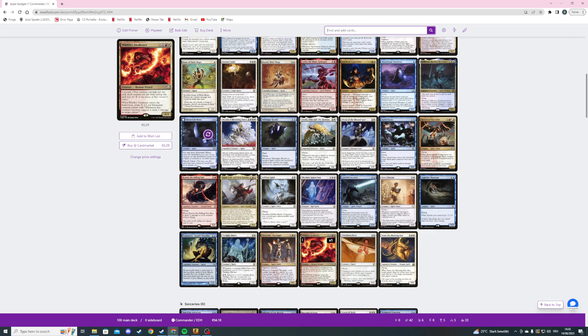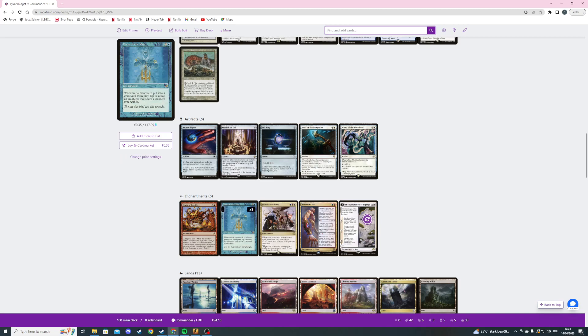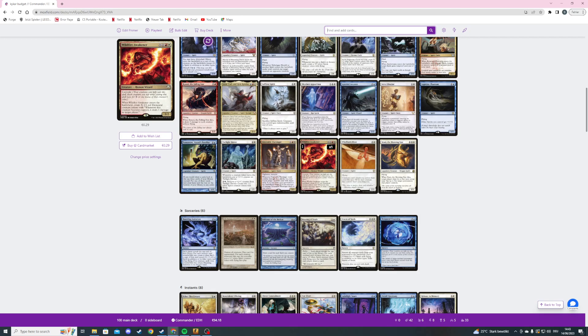The next card is Wildfire Awakener — three mana and X with convoke — we get a human wizard 3/2, and when it ETBs we create X 1/1 elemental creature tokens with 'whenever this creature becomes tapped, deal one damage to target player.' I just realized that since the tokens are not spirits I can't untap them with Faces of the Past, but I could still untap them with Jeskai Ascendancy for example, and they're still useful for convoke. I might cut this card though.